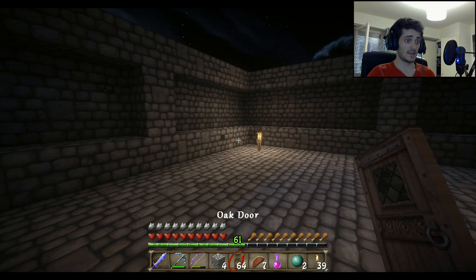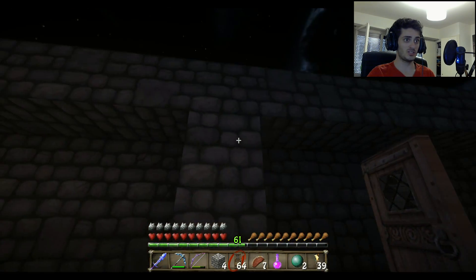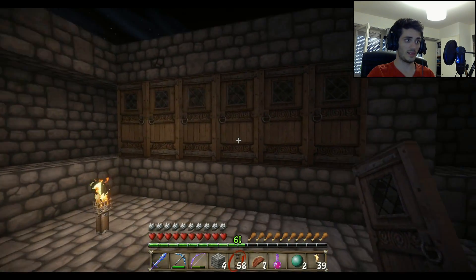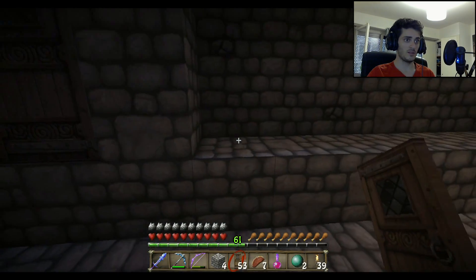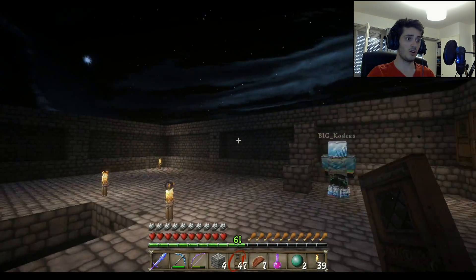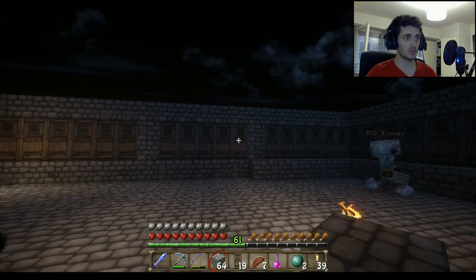Now I'll explain the door placement. From each corner to the wall you can put up to six doors like this, then put the remaining amount in the middle, and you do another six doors to the corner. We do this all around the platform — we're going to place doors all around it.